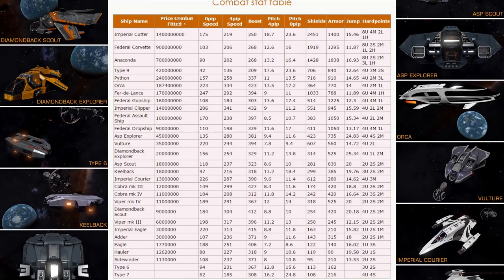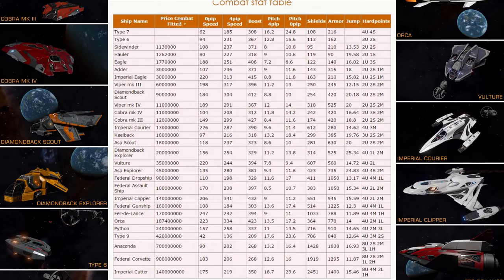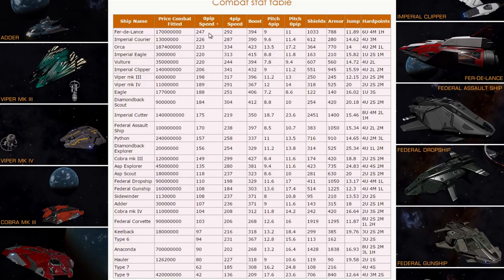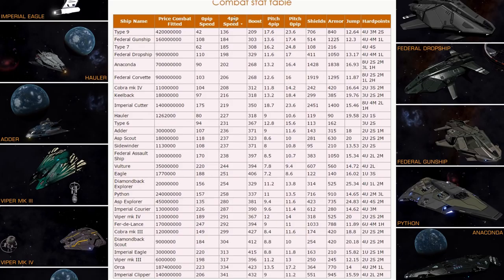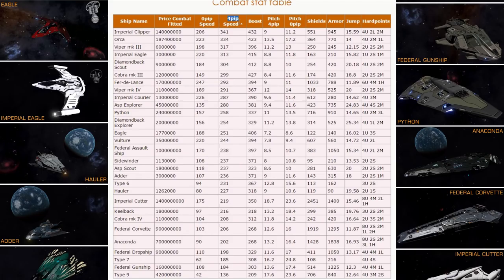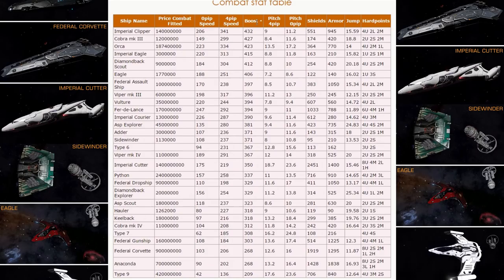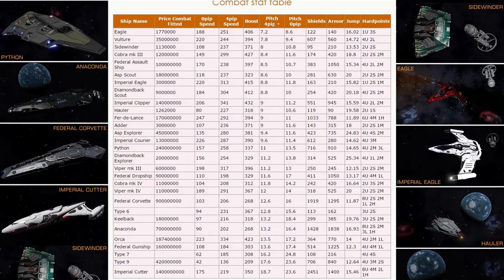You can sort them by price ascending or descending, whatever you want. Obviously cheapest is Sidewinder. You can see 0-pip speed — slowest is Type 9 in all the game. Fastest is Fer-de-Lance, 247 for my combat build, and you can get even faster if you make it lighter. With 4-pip speed, fastest ship is Imperial Clipper. You can make Viper Mark III faster than that, but not with mirrored armor and all best modules because it's too heavy. Fastest boost also: Cobra, Imperial Clipper, or Imperial Eagle.